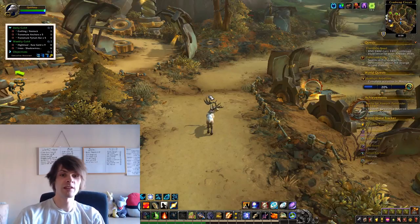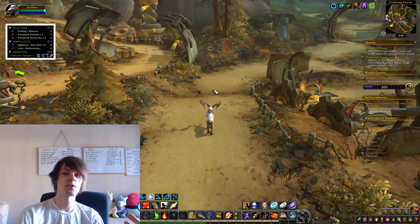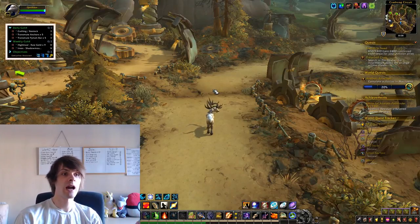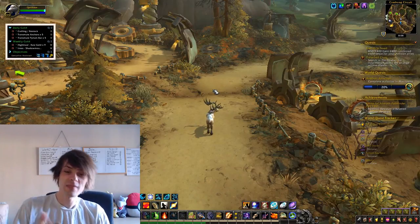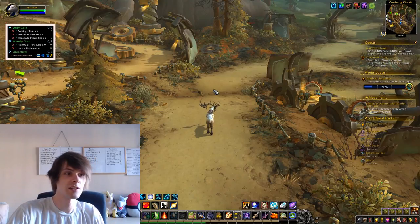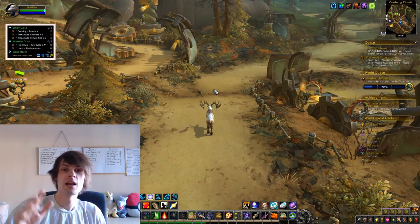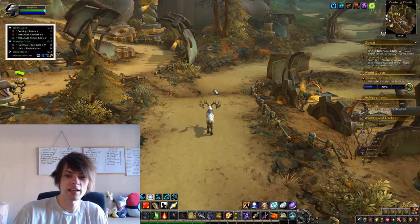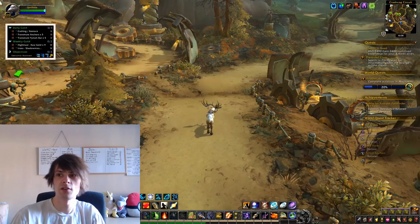I'm going to be doing this on the daily, taking out all the legendary bosses. Yesterday we gained nearly 3,000 reputation just by doing the pet battles overall. That means within the week we'll have flying for BFA, and then we can get into herbalism. The plan is to do the daily battle pets and world quests to get our rep up — it's an insane amount of reputation with so many mobs available in Nazjatar.